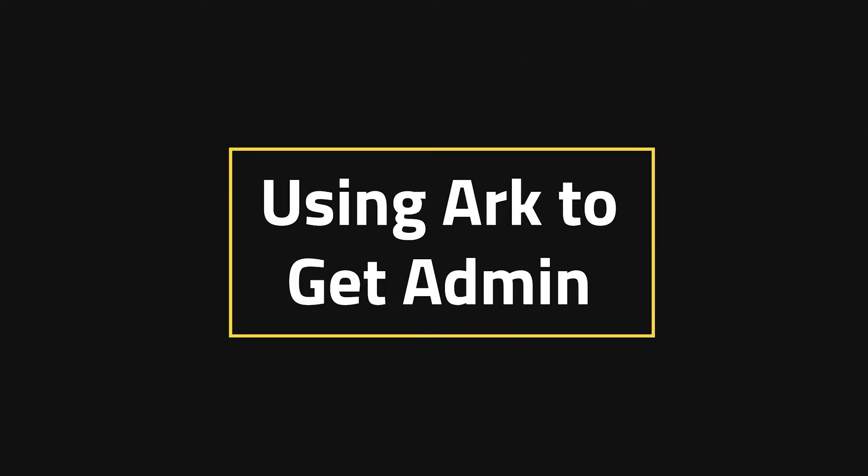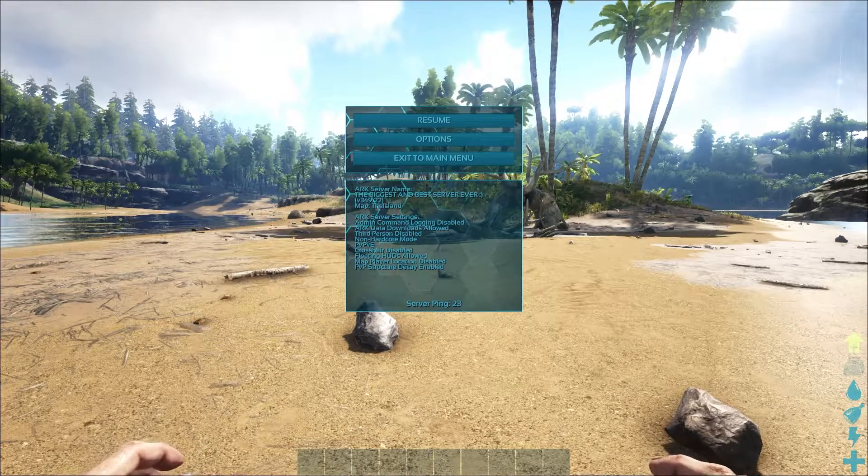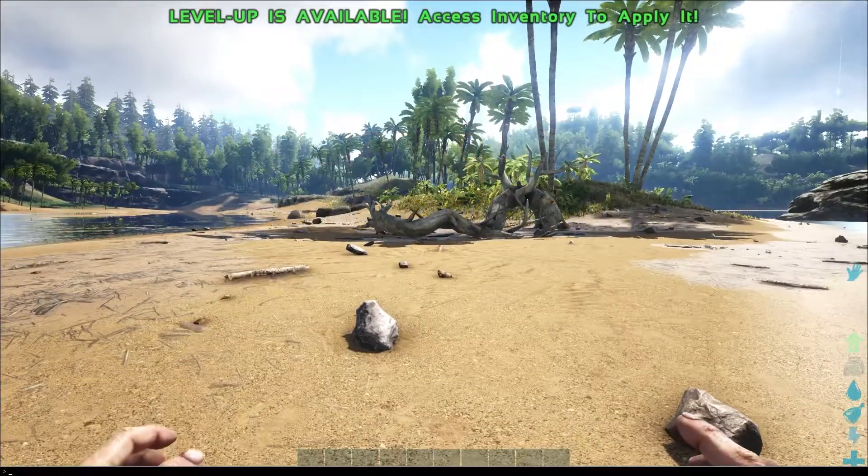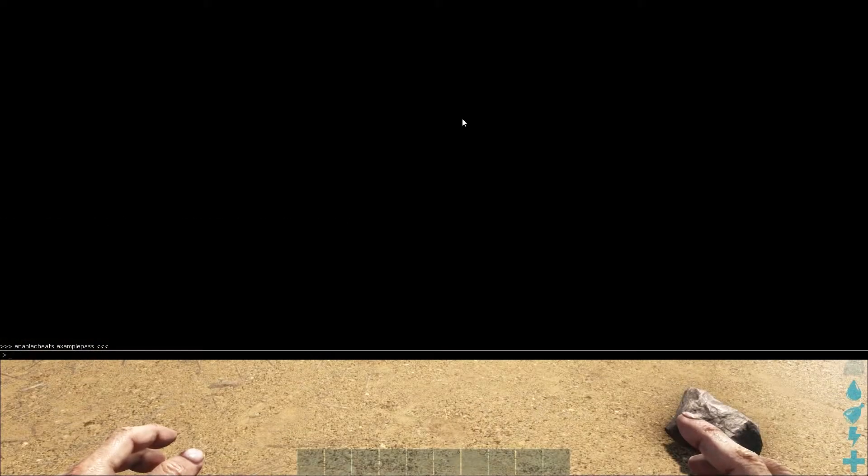Using ARK to get admin. This first process is relatively simple. The first thing you're going to need to do is open up your console in the server. Here you're going to type in the command "enable cheats" and then type in the password of your admin, which in this case is again "example pass". Then you're an admin. It's literally as simple as that when you're doing it through ARK.